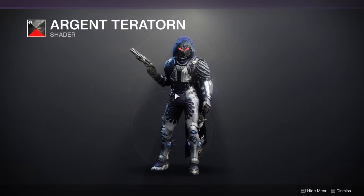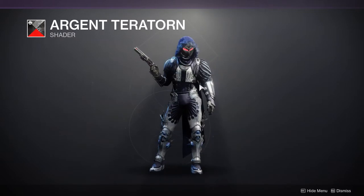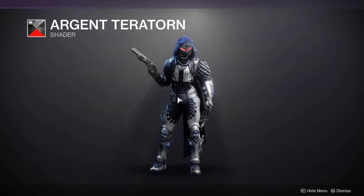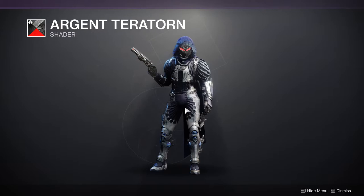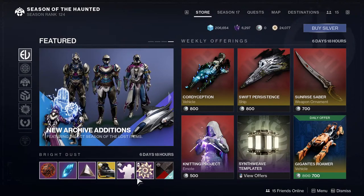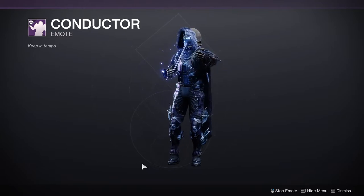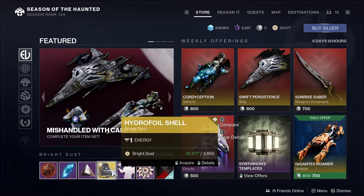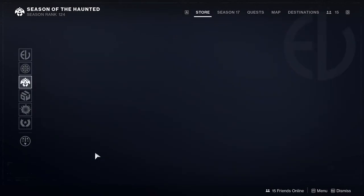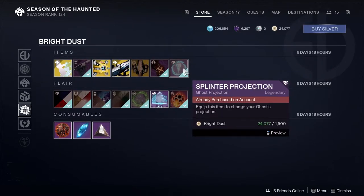Eververse is selling the Argenttor shader, which is the shader from the Skeleton armor — pretty cool. I'll hopefully have a picture on screen. I appreciate when Bungie gives us shaders based on armor pieces because it helps you match that look with the shader intact. There's also the Ossified Entrance and the Conductor emote — you're literally a conductor in a symphony.